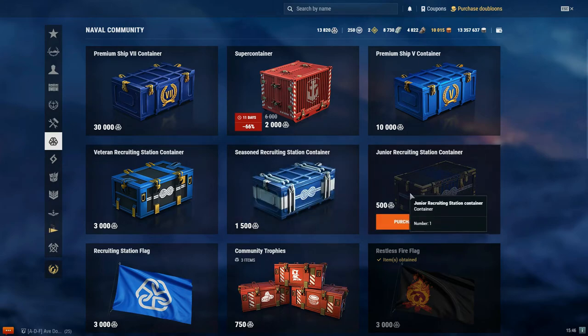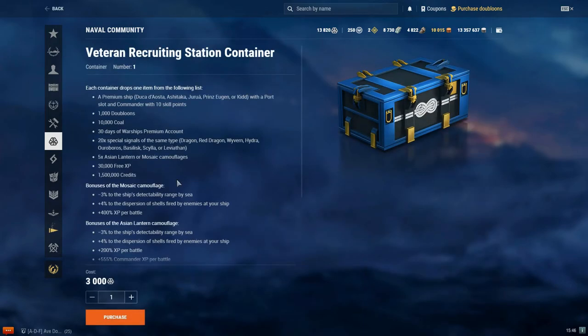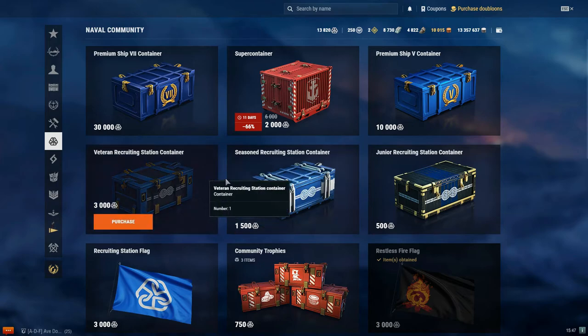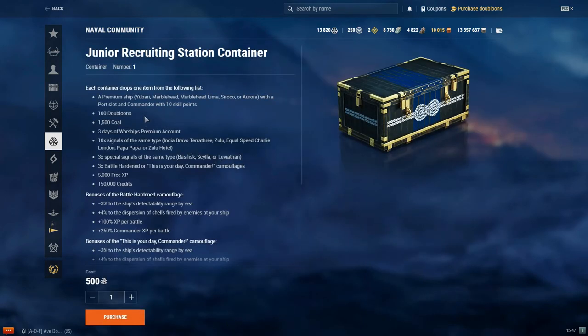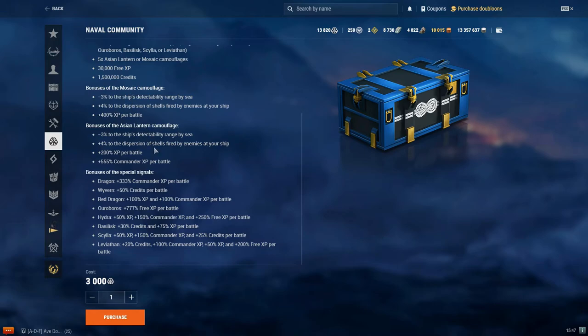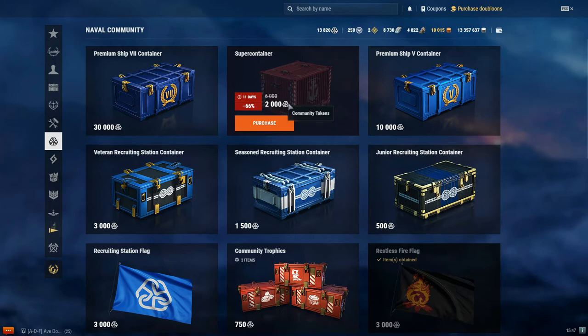For the recruiting station containers, if you're saving up more community tokens, go for the Seasoned or Veteran Recruiting Station rather than the Junior. Your rewards will be greater. With the Veteran Recruiting Station versus the Junior, instead of 100 doubloons you can get 1,000 doubloons; instead of 150,000 credits you can get 1.5 million credits; and instead of 5,000 free XP you can possibly earn 30,000 free XP. The expendable camouflages and special signals in that container are really good too.